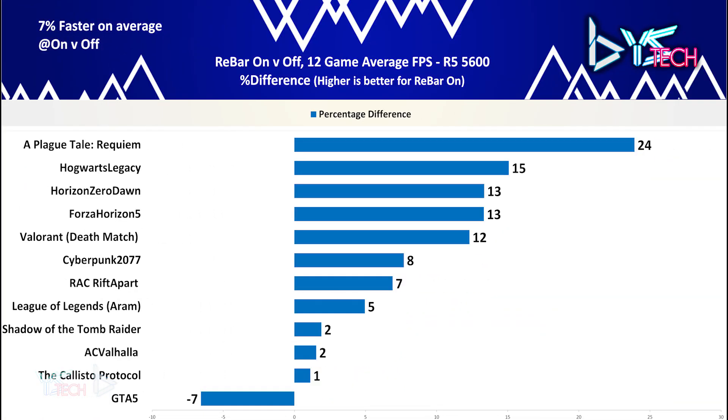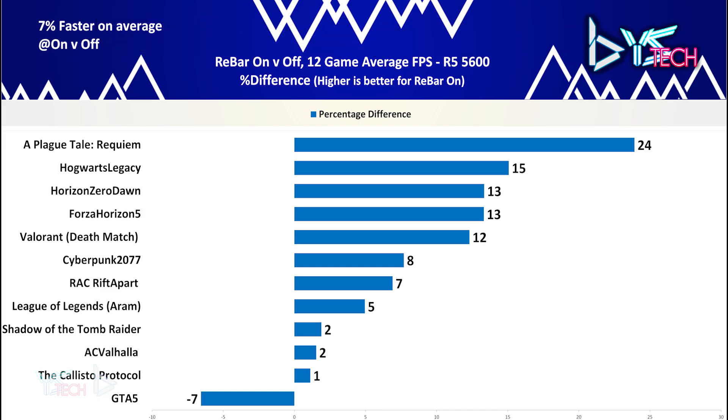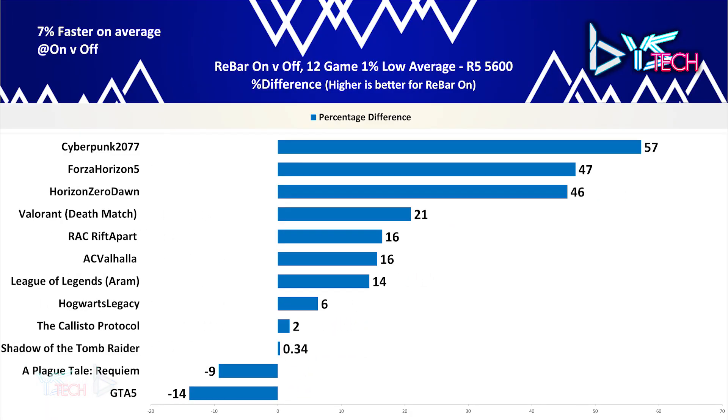Overall, there were some good results with ReBAR on. Significant improvements came from A Plague Tale Requiem at 21% average FPS difference, though that doesn't mean the full game experience was great. GTA V performed worse, and the Callisto Protocol, AC Valhalla, and Tomb Raider didn't have much impact on average FPS. The overall 7% difference across the 12 games is a decent result. For 1% lows, we also saw around 7% improvement — Cyberpunk felt much smoother at 57% difference — though A Plague Tale Requiem and GTA V were worse off.